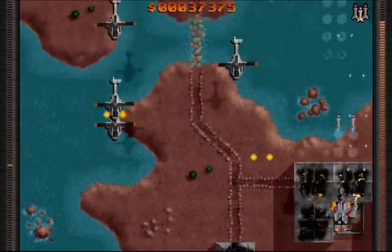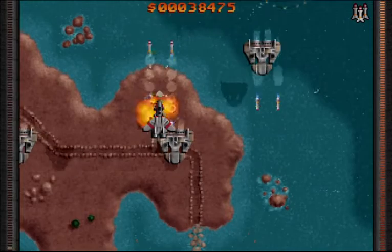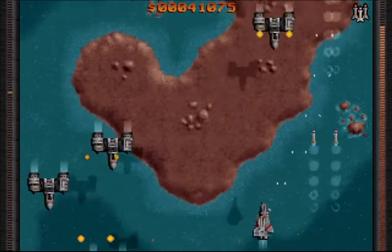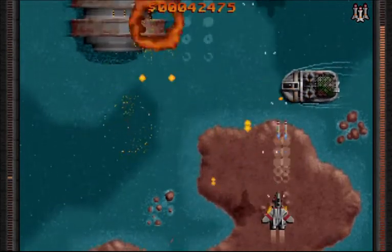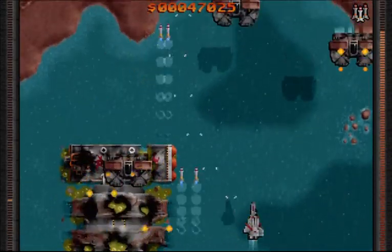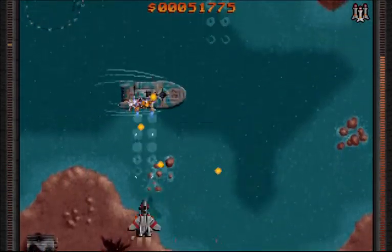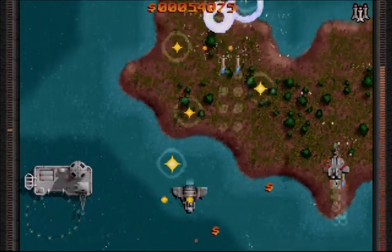There are also destructible structures — I think they give you a bit of money when you destroy them; some do anyway. I think that's a cool detail — you're actually interacting with the game world. Back in '94, shooters had you only shooting enemies, never anything in the background. That has changed through the years and newer shoot-em-ups do have destructible environments — not all of them, but some.